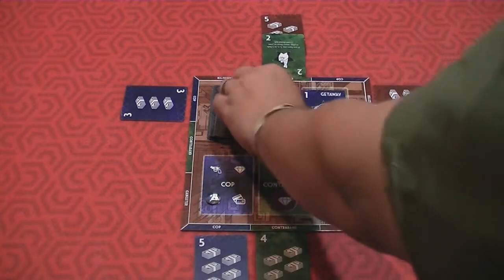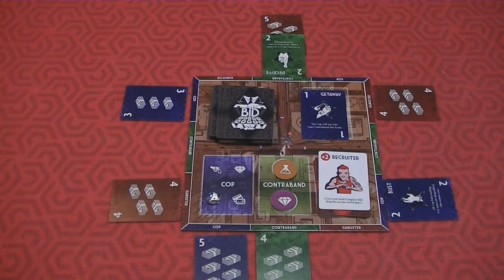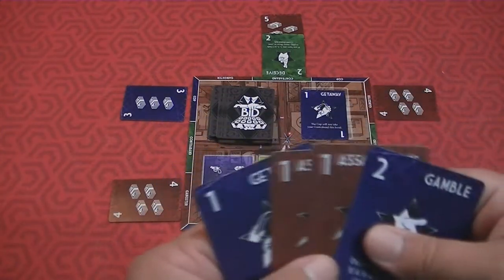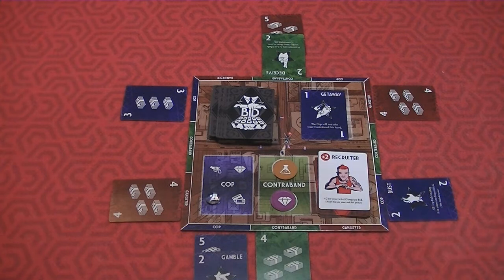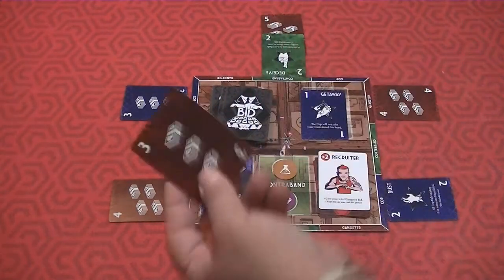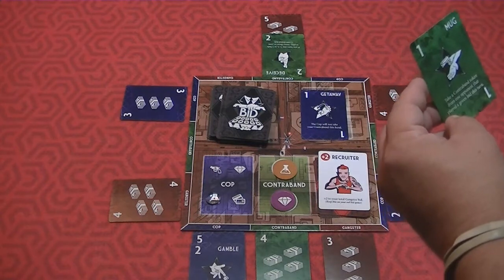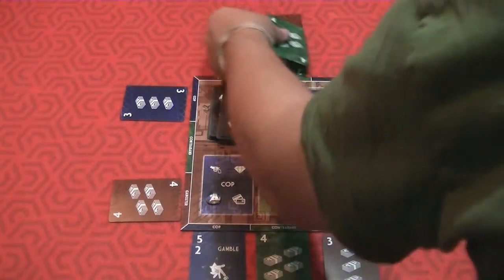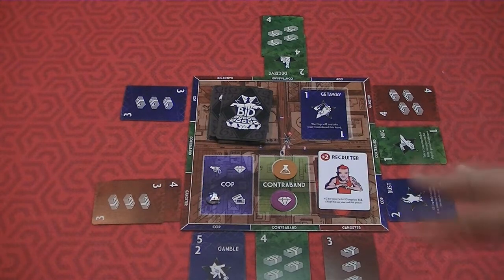Another special card is Deceive: if you have any three, four, or five bids in play, you move them to your contraband bid — so you led everyone to believe you were going after the gangster, but you just switched it to contraband. Then for my bid I played the Gamble card; I drew a three, which let me add it to the gangster pile. The Mug card lets you steal a contraband token from an opponent if they have one.